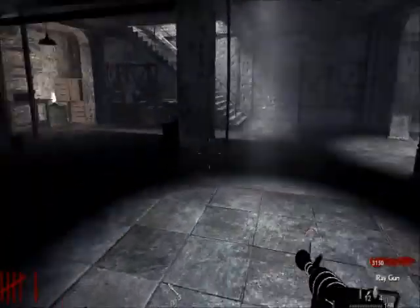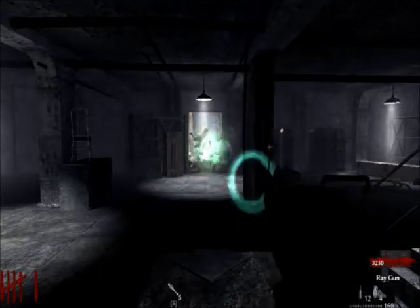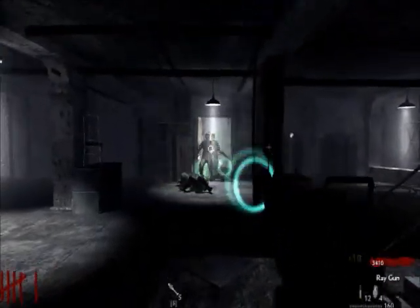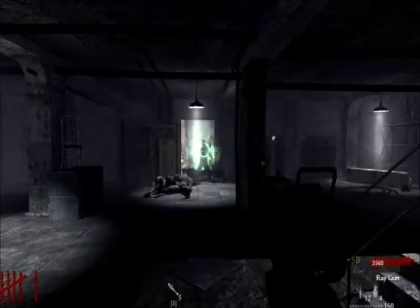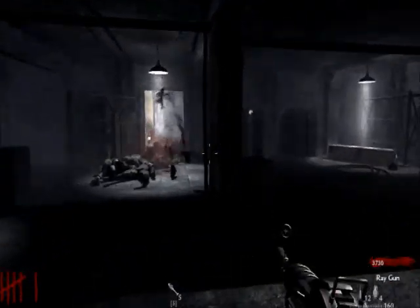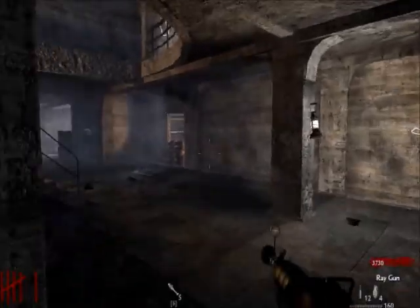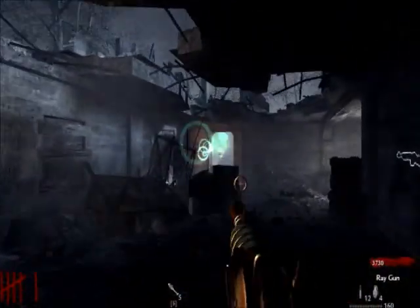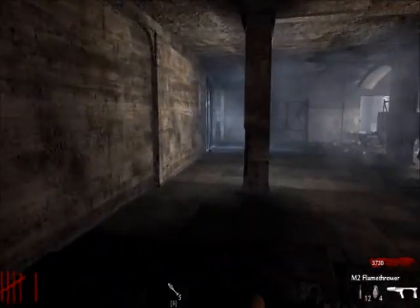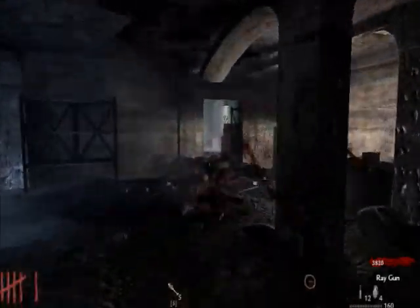Oh, look at this ray gun pwnage. I don't get what the hype is about the ray gun. I think it's only powerful up until like round 40, and then after that it takes like three ray gun shots to kill one zombie. That's outrageous, man. After that you're pretty much screwed, because try running around only killing one zombie every three bullets — that's like cutting my arms and legs off and then saying, 'Tie my shoe.' I don't have a foot. I can't tie anything.